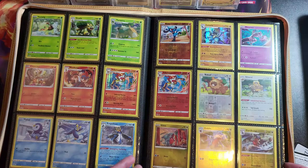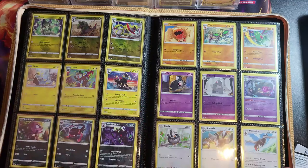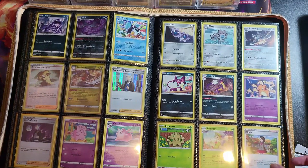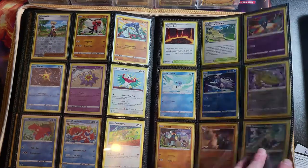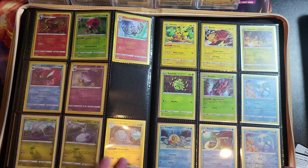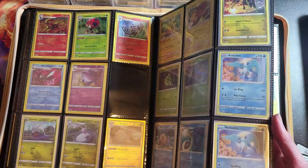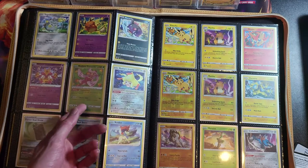Then we're into cards I like — the Evolution trios, the Riolu and Lucario, and the awesome Mewtwo art which I need to get in a holo. Following on, more Evolutions. I've got the Radiant Gardevoir, Steelix, and Sneasler. I keep the Radiants at the back because I prefer them there. Got the holos, another Evolution set, and the Articuno reverse and holo from Silver Tempest — stunning artwork. Then the Radiants from Silver Tempest: Alakazam, Serena, and Tarachi.